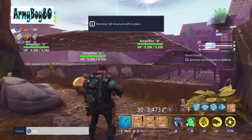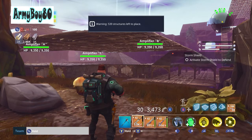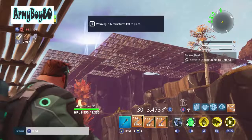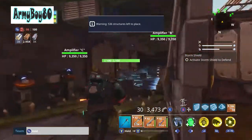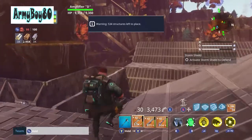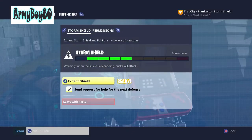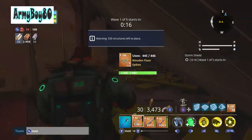Hello everybody, this is army boy 80 and I'm gonna do my storm shield defense in Plankerton number six. Then I'll have Launch the Rocket to do and then I'll be in Canny Valley. I had to add an amplifier - you can see the big old lobber screen up there. I have to go up there as soon as I start it to fix a wall and put a couple more traps up.